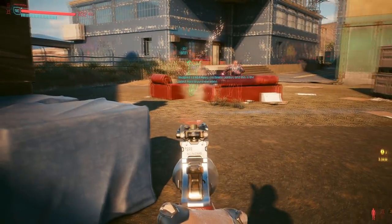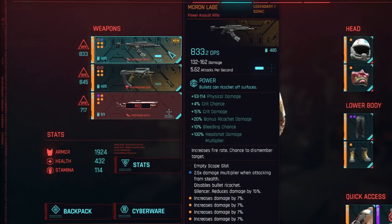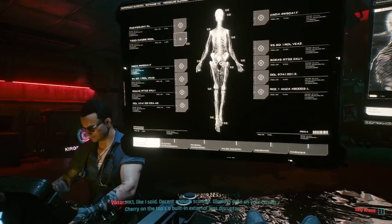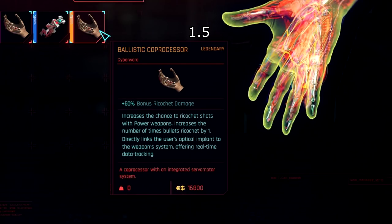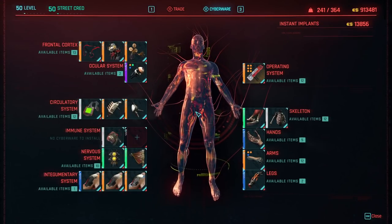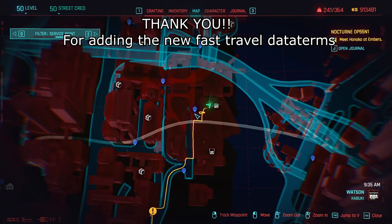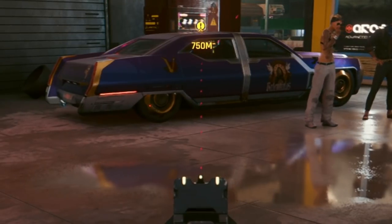Since there are some new players to Cyberpunk, or a lot of people may have neglected this trait of power weapons, I'll go over a couple of basics. Firstly, you'll need to use a power weapon, which are probably the most common guns in the game, and have the Ballistic Coprocessor hand cyberware, which you get from Vic. I'd recommend getting the legendary coprocessor, which in patch 1.5 has an additional bonus 50% ricochet damage. Although the ricochet number dropped from 2 to 1, the muzzles added 1, so it evens out. This ripper in Kabuki sells it at a reduced price compared to previous patches. To see the bullet trajectory, you have to aim down sights, and you'll notice the arrows previewing where the shot will bounce and land.